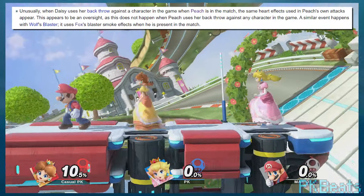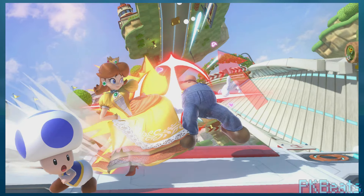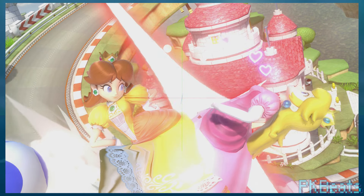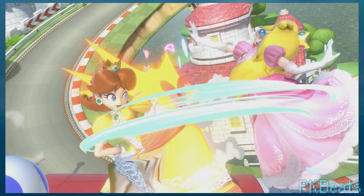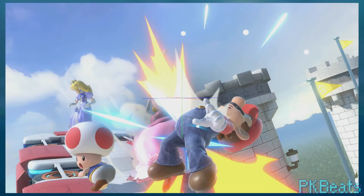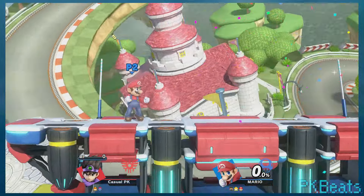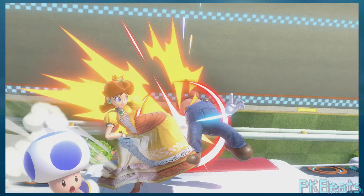Next, if Daisy uses her back throw when Peach is in a match — regardless of whether or not it's being used against Peach — some heart effects will show up for the move. Normally the animation has no hearts of any kind. So they only appear if Peach is present in the match in some capacity. This is especially unintentional when you realize that even Peach doesn't have this happen to her — under no circumstances will her back throw have heart effects, even if there's another Peach in the match. So that's weird.